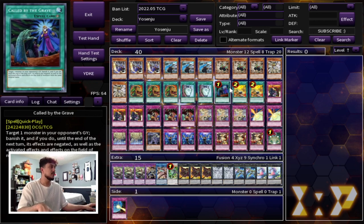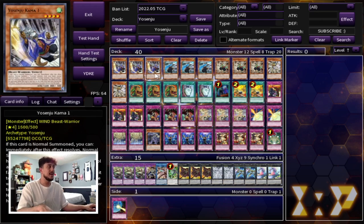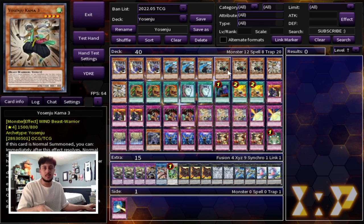1 Called by the Grave — Called by the Grave just has so many uses, so many applications. And 2 Fire Formation Tenki, which actually came back to 2 on the most recent ban list. It's really important that it's at 2, because all your monsters are Beast Warriors, and so for that reason you can pretty much search any missing piece that you need.